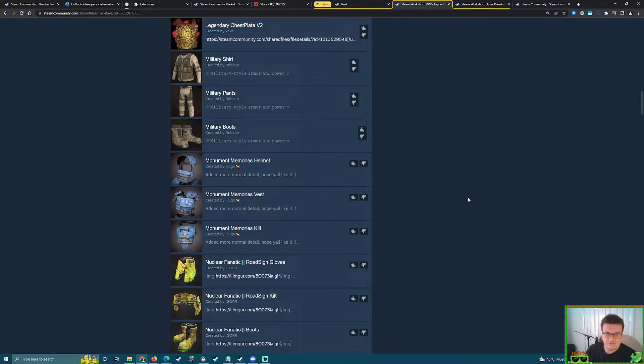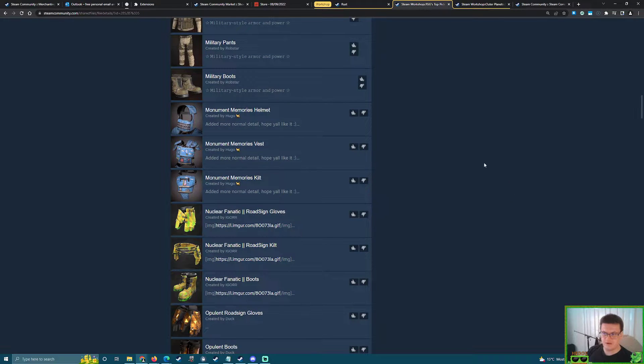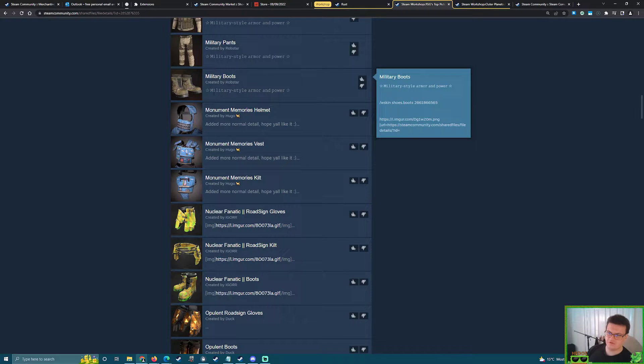Let's just quickly see what people are saying in chat. Everybody wants the camo garage door. Monument Memories — I've got a lot of the face masks and I think that's a good shout. I made a joke a while back that the Monument Memories face mask is basically just a big blue grin.